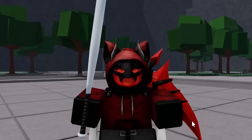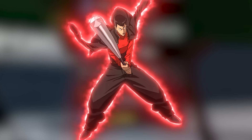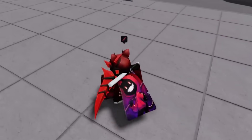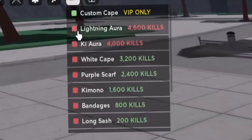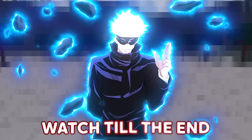Roblox The Strongest Battlegrounds finally updated and there is a lot. Starting off with the Brutal Demon moveset, aka Metal Bat, is finally free. There is a new Blademaster moveset, aka known as Atomic Samurai. There are new character cosmetics with the Ki Aura and Lightning Aura, and there are even new reworks to the Secret Gojo Admin class.